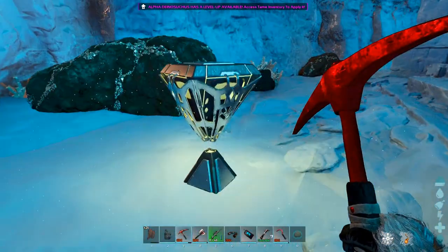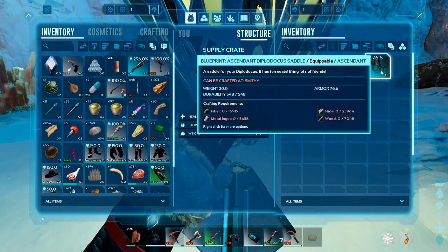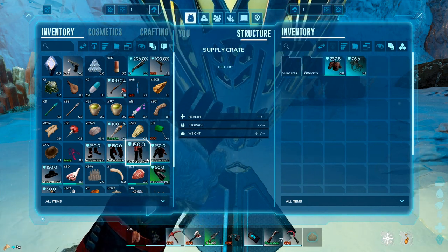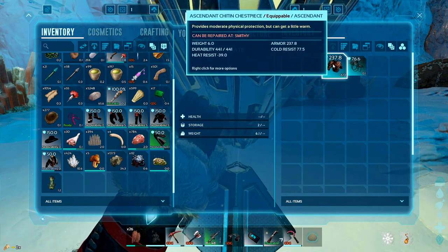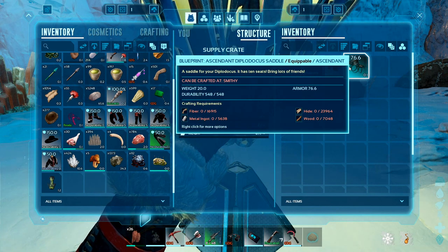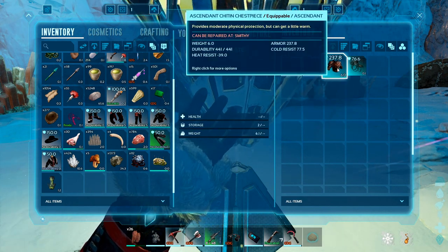Ooh, a loot box! What do you got? A chitin — obviously a chitin. Let's take that. I don't really have a need for this and I don't think Cap Reptile would want it either — so I'll give it to Megan.